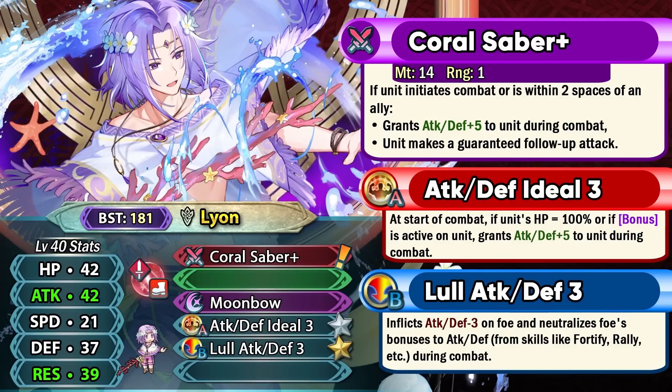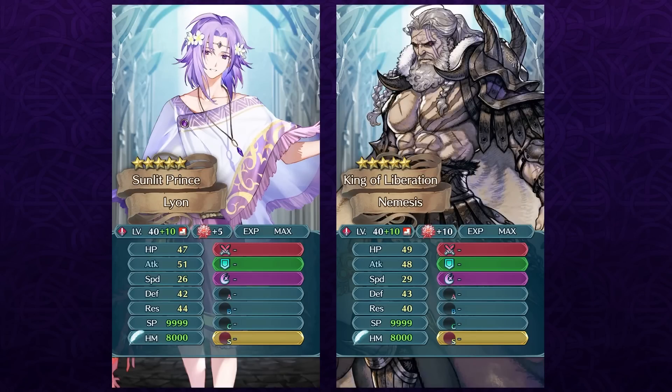Summer Leon is the 4-star focus unit of this banner and he is a sword infantry unit. He has got Coral Saber Plus, which is easily one of the best inheritable swords we've got in the game, because it provides plus 5 attack and defense in combat and also gives a guaranteed follow-up attack in both phases. The condition is actually pretty easy to meet — it's always going to be active in the player phase, and in the enemy phase you need to be within two spaces of an ally. This can be really good for units like Summer Leon who don't have a very high speed stat, and is an amazing option for any slow sword unit. As a sword infantry unit, it is a pretty competitive class, especially with a low speed stat. But he is going to be unique with good balanced mixed bulk, and could be compared to Nemesis as the closest free-to-play comparison.